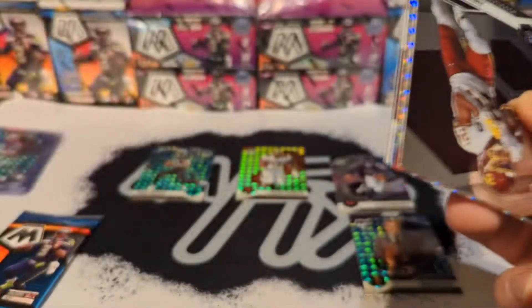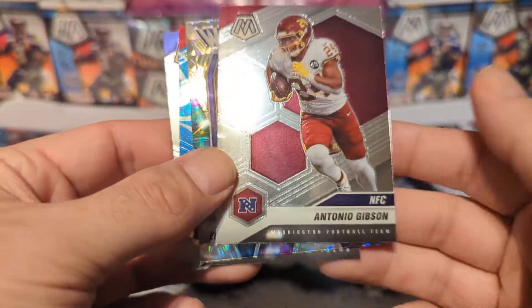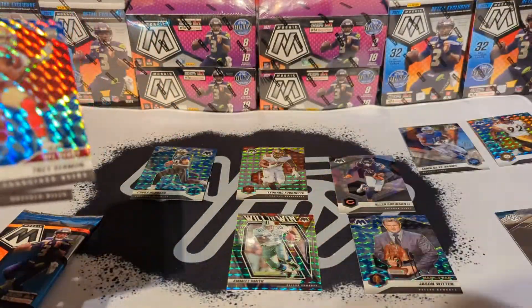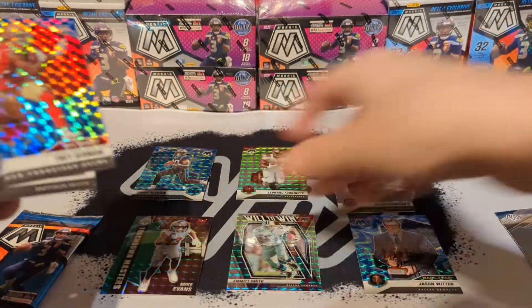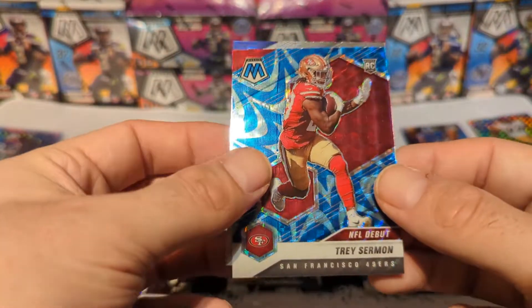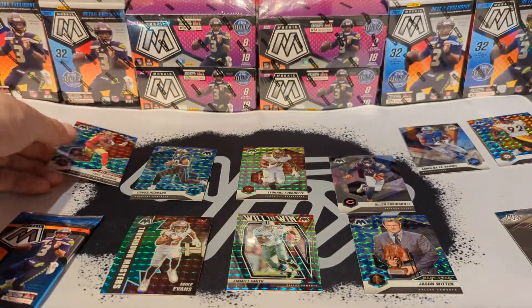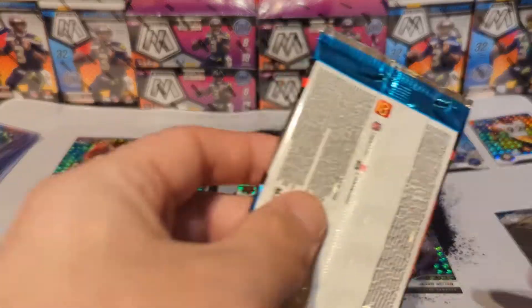Come on, let's get a banger here — cool if you save it for the last pack but let's pull it. Antonio Gibson, Emmett Smith will to win silver mosaic. Trey Sermon blue reactive NFL debut and Tremaine Edmonds — so the first box is looking like it crushed the second box.